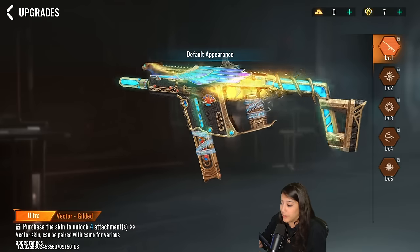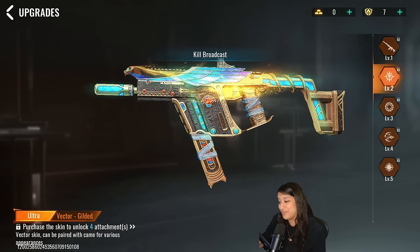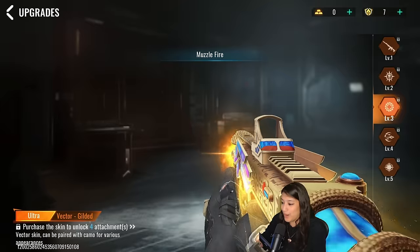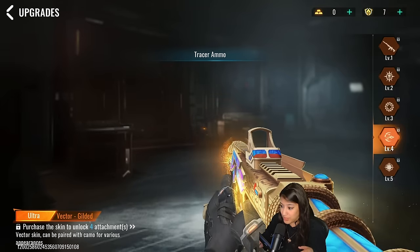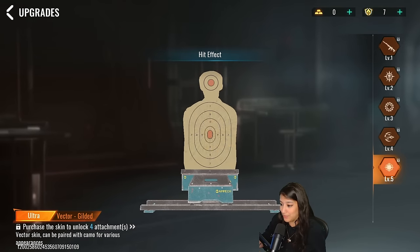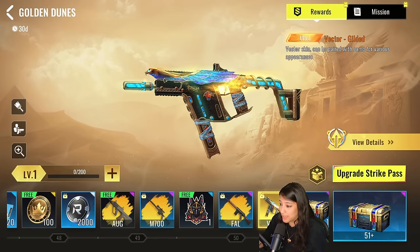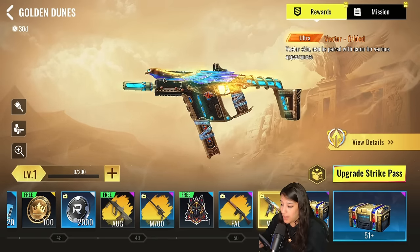Let's look at the effects: the kill broadcast looks really beautiful, we have the muzzle fire, the tracer ammo which looks very good, and a very nice hit effect. This is definitely an ultra skin worth your money — it looks absolutely gorgeous. Now let's look at what's in the battle pass chests.